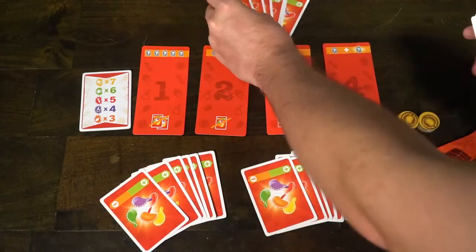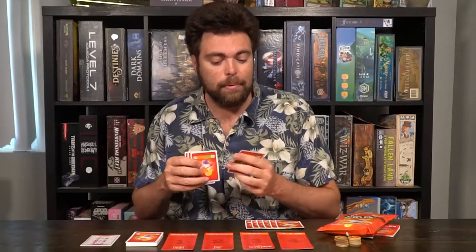Everybody's got their six cards and you'll start with the first round. Bag of Chips is a pretty simple, straightforward game and I'll explain a full round of it. The first thing you're going to be doing is you'll have your six cards in hand and you'll look at them — each of your cards are going to have an objective.